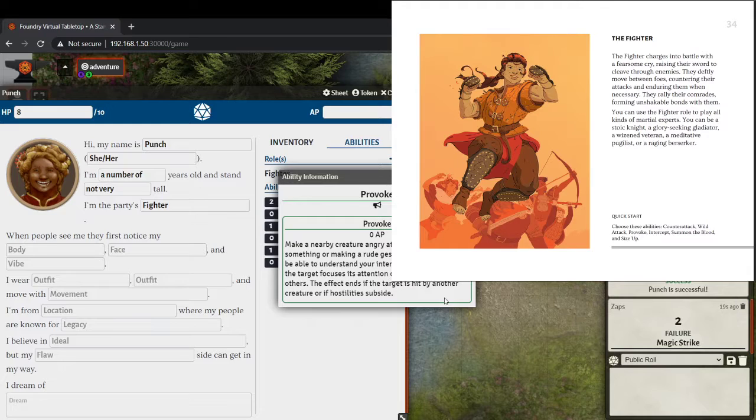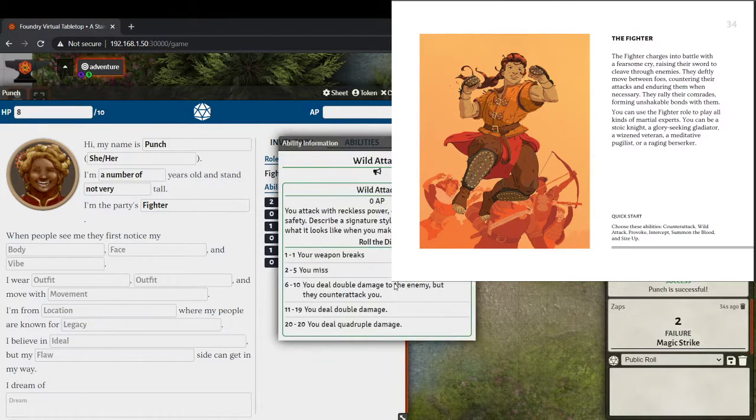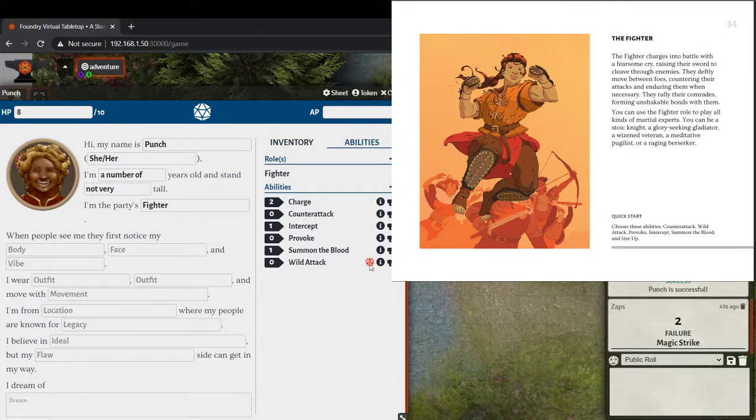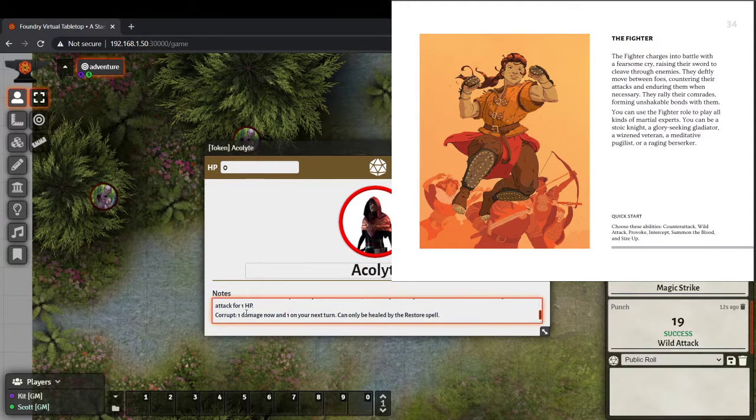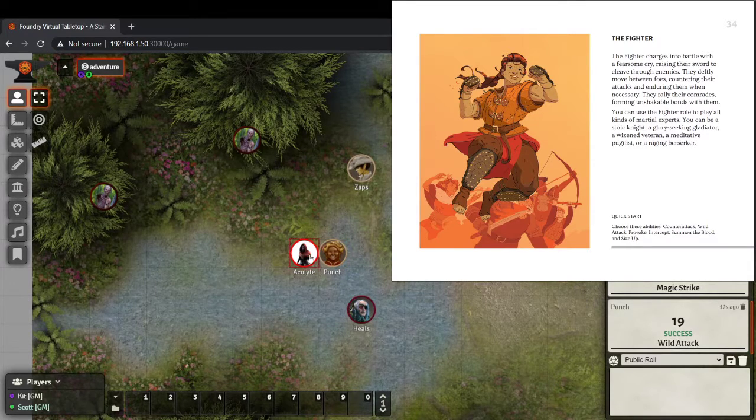Punch already provoked this guy, so for the next minute he focuses all attention on her. Wild Attack: attack with reckless power, disregarding your safety. Describe a signature style for this attack. The roll is 19 — you deal double damage. The axe normally does two damage, so it does four. The acolyte only had four hit points — he's gone! He will not be reanimating any of these zombies and will not be casting his corrupt spell, which causes hit points that can only be healed by a spell we don't have.